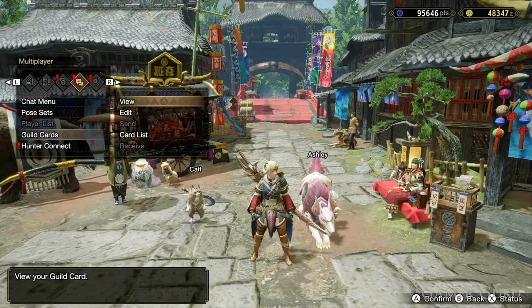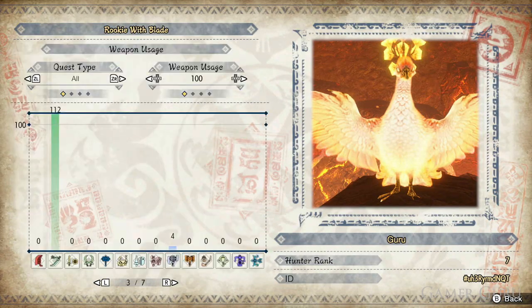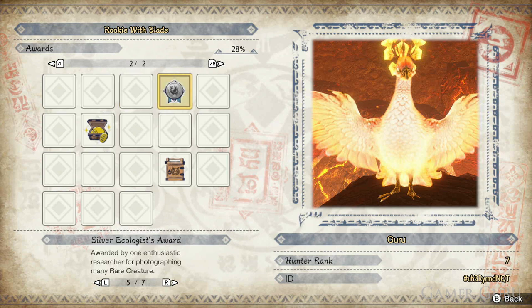Welcome back. In this video we're checking out how to get the hidden award called Silver Ecologist in Monster Hunter Rise. To obtain this special badge on our guild card we need to photograph five of the rare endemic life in this game. As of recording this video there is one rare endemic life in each of the levels, and that is exactly what we're going to be checking out.